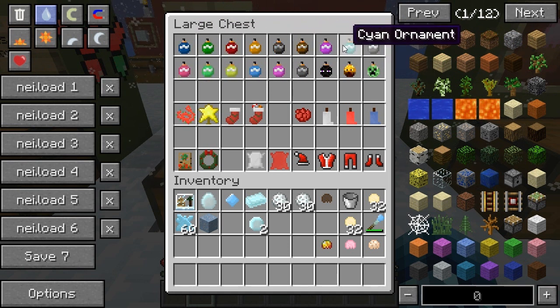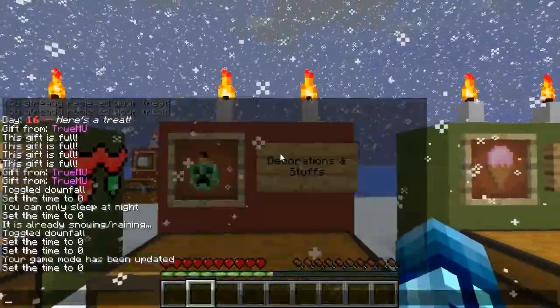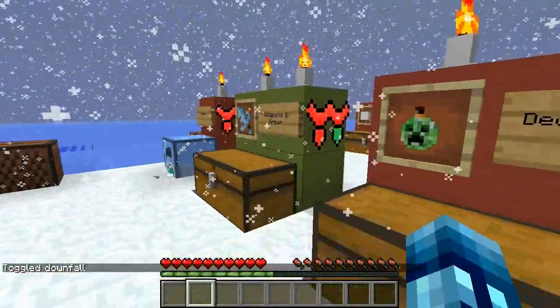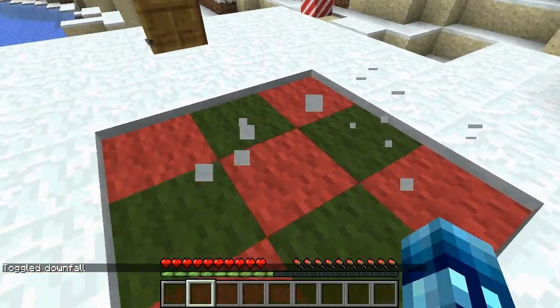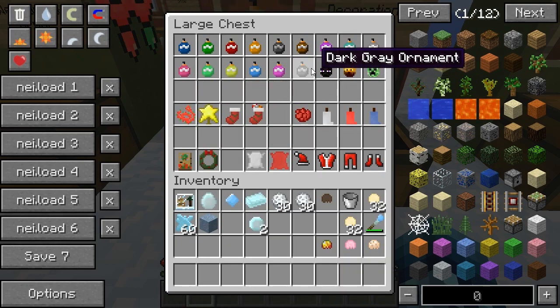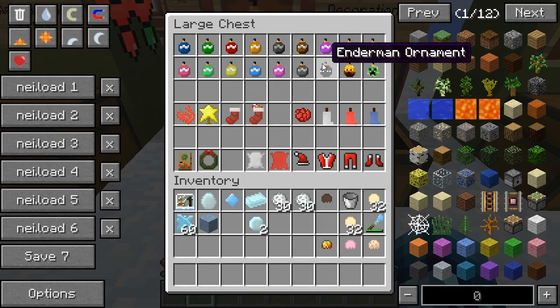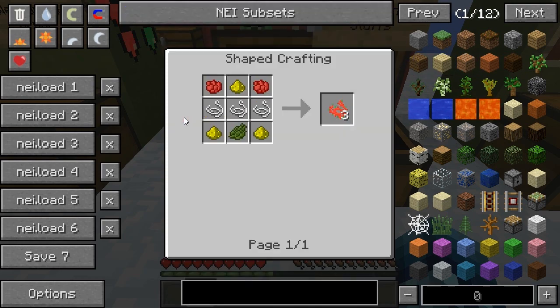These are a bunch of ornaments you can make to put on your tree, which you'll need because Santa's coming tonight. You can make all these ornaments pretty easily with a piece of glass and any type of dye in the middle, and you'll get that color ornament. With enderman, blaze, and creeper ornaments, you can sometimes get these as drops from those mobs themselves.